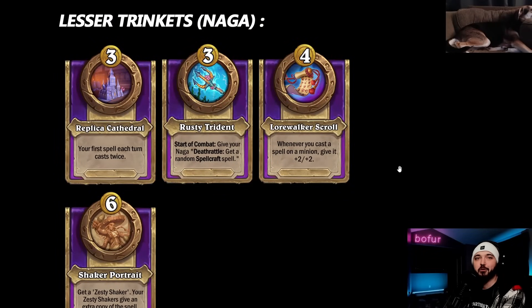Welcome back everybody - it's day four of patch release season. We've had three days of patch notes. If you're looking for elementals, demons, mech, or trinket info, consult the previous videos. Today is Naga and Quillboar. The document is linked below in the comments and in Discord. All right, let's go - Naga. Lesser trinkets are offered on turn six, greater trinkets on turn nine.